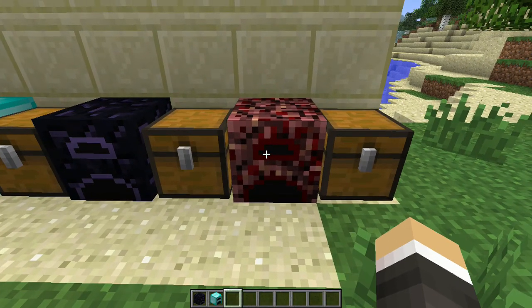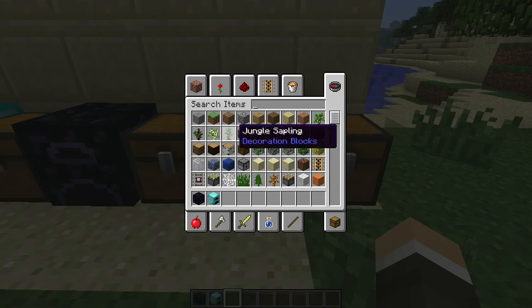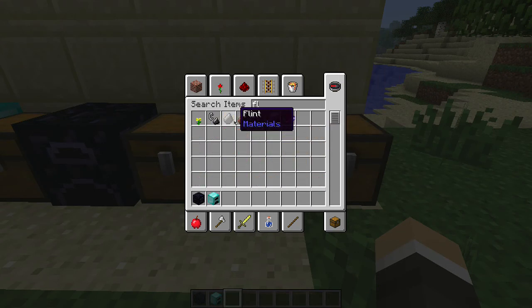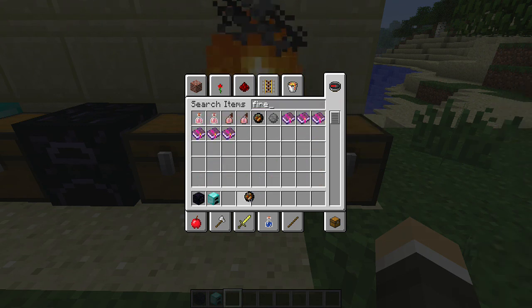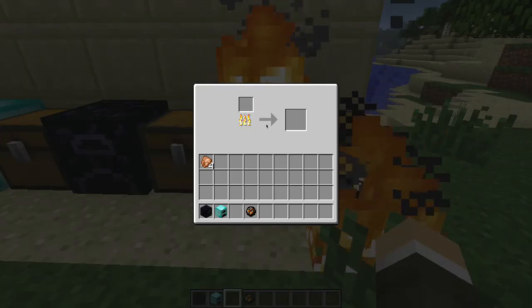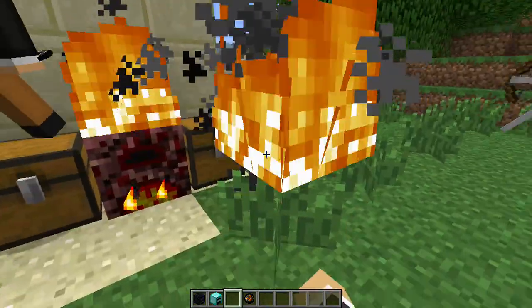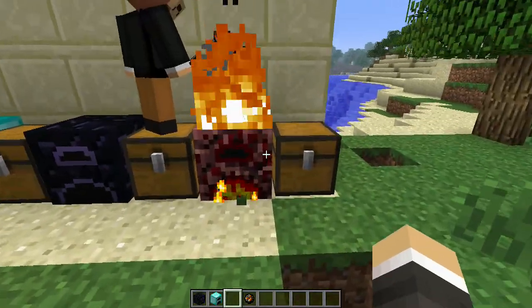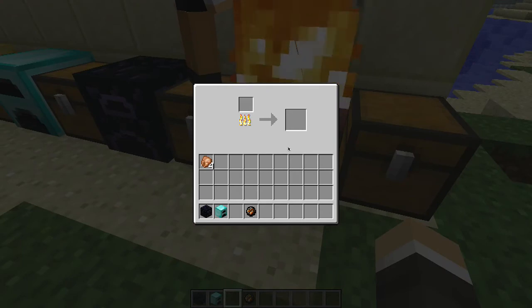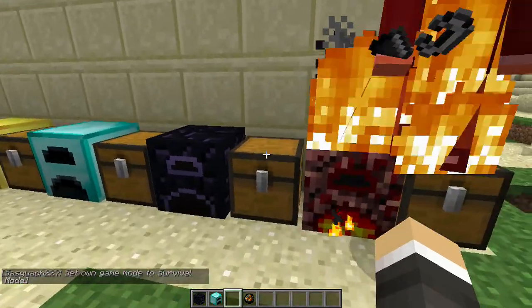And then we have the awesome nether furnace. If you set the top of the furnace on fire — I'll grab a fire charge because those are more fun — it burns indefinitely and smelts everything. The only drawback is that it takes 90 seconds to smelt each object, which is much longer than normal. Also, you can catch yourself on fire on the top.